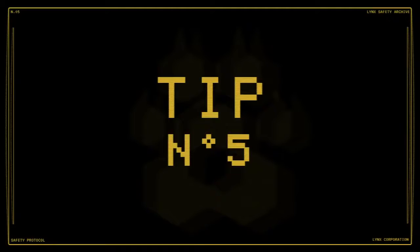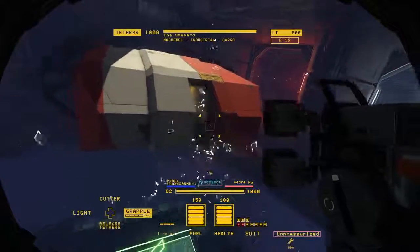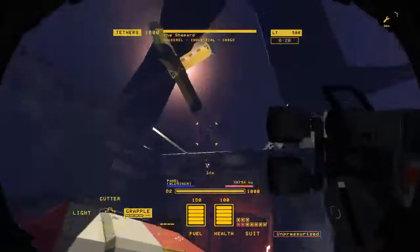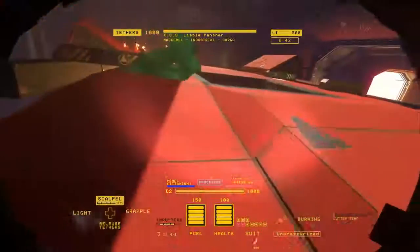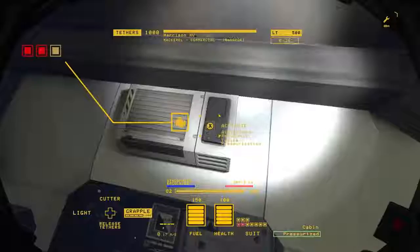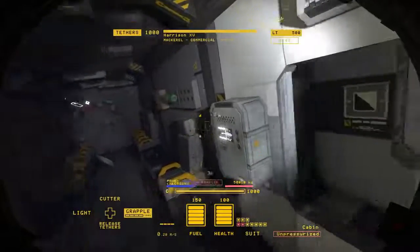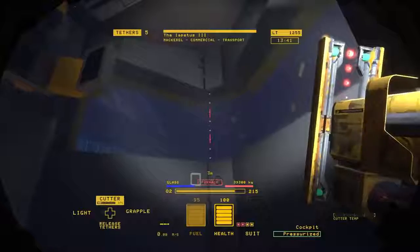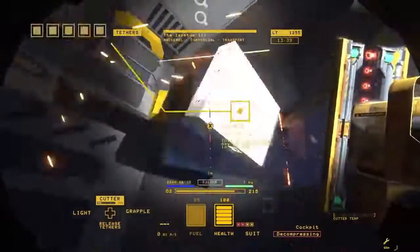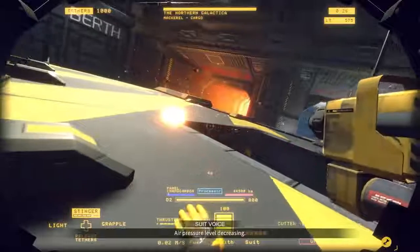Number 5: Atmospheric regulation. You will encounter some areas in ships that are still pressurized, and exposing them to a vacuum leads to a decompression event. The escaping oxygen hurls all loose objects towards the breach and often results in an explosive chain reaction. The safest way to depressurize a room is to find an atmosphere regulator and shut it off. If that's not an option, try to find a safe spot to decompress the room yourself. If you're feeling creative, sometimes you can even use decompression events to your advantage.